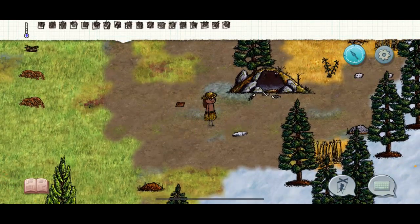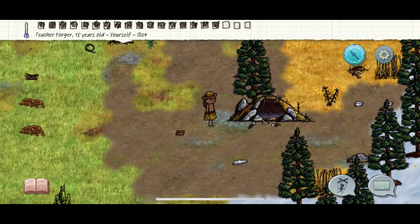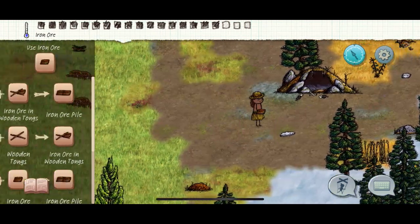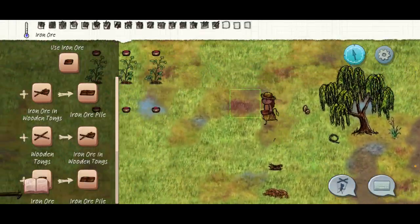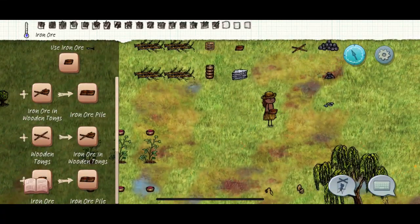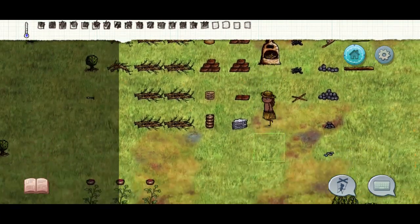You will find iron in what I call the bear biome. Bear biomes usually always have this brown-looking dirt. On the PC version I don't actually remember if iron is just sitting out there like this, but on this version it does. So you go to these biomes and you can just find raw iron. Bring it back to your base. I recommend bringing a backpack, a basket, or a horse — but if you don't have any of those, at least a basket.